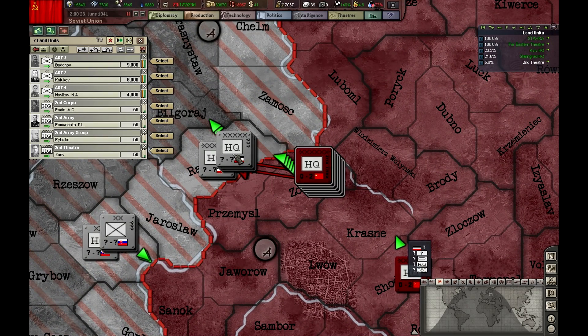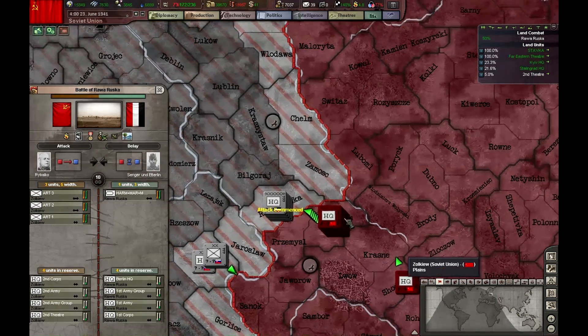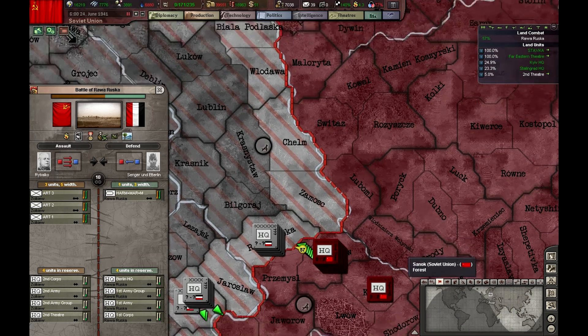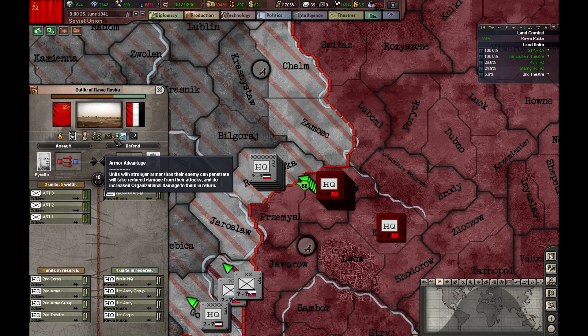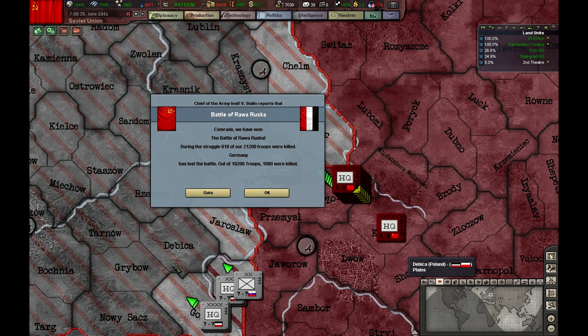So let's attack the Germans. They will probably withdraw after a while because they'll start losing their organization. Let's speed this up — this may change the results slightly due to random combat events. As we can see, the Germans have the armor advantage, but look who won the battle.